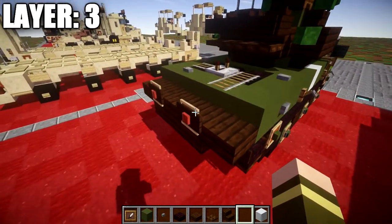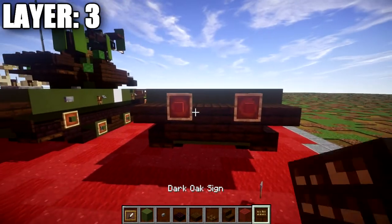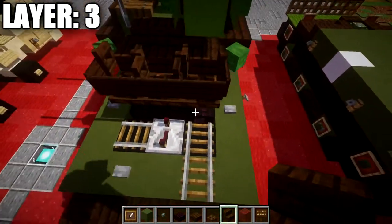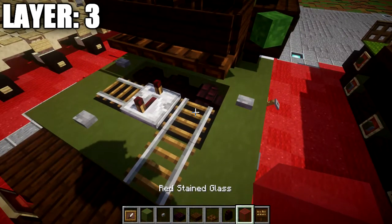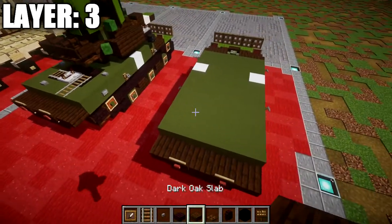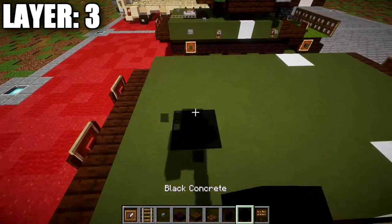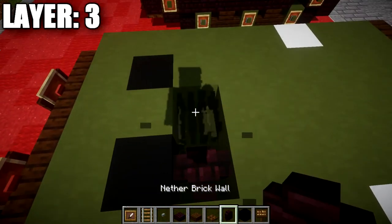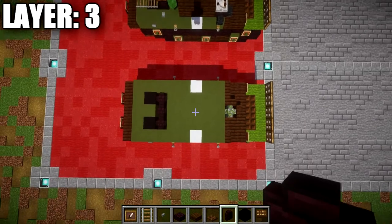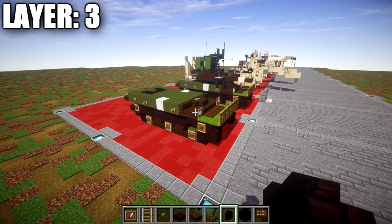Place an item frame on the two dark oak wood slabs from the side. Grab some red stained glass and dark oak wood signs — place red stained glass in those item frames and a dark oak wood sign on that slab for the taillights. Then grab some nether brick walls and black concrete blocks. On the row with the stone button, place a black concrete block on both sides in the middle, and place a row of three nether brick walls across. That wraps up layer number three.